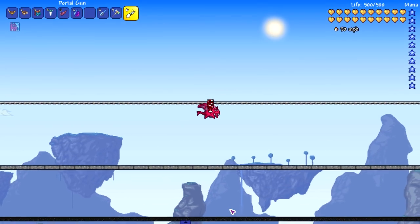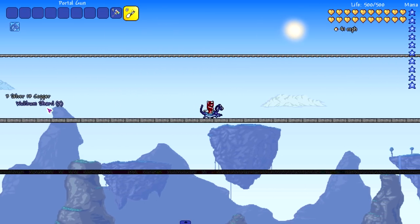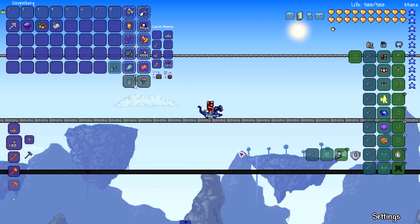We're now on the Scutlix mount — another one I can never get my hands on. It's a really cool mount because it attacks enemies as you ride it. It hits 41 miles per hour, which is decent, though I wish it were faster given how hard it is to find.